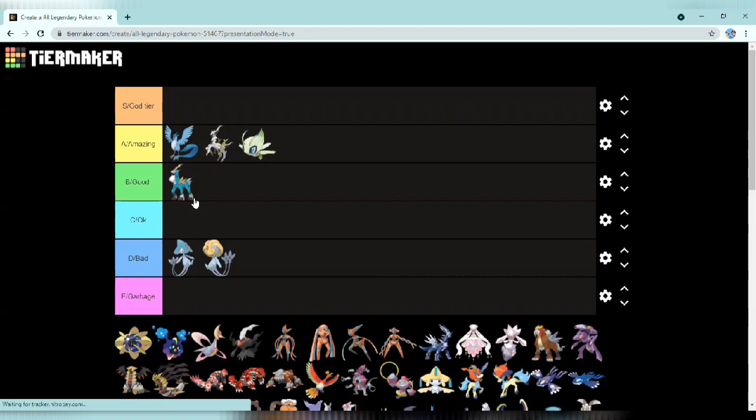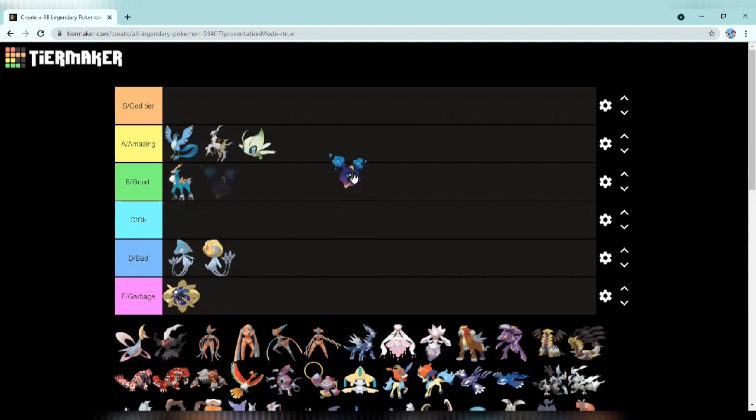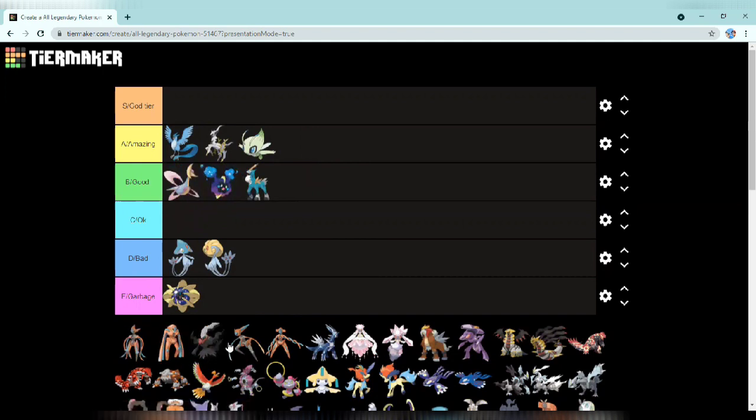Cobalion is just a good design, nothing too crazy. Next up we have Cosmog in this form — it's just sleeping, nothing too crazy, didn't do anything at all. Then we have the other Cosmog form and I'm putting it at the top of good. Next up there's one whose name I don't know how to pronounce but it starts with a C — I'm putting it at the top of good, really cool design.